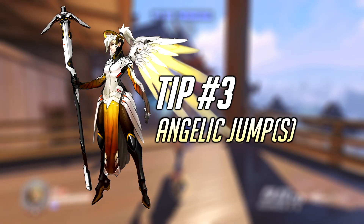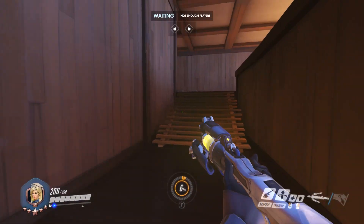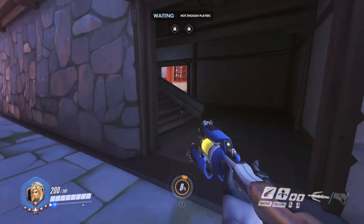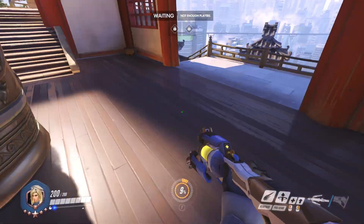Tip number three: jump spots — or rather, just one Angelic Descent jump spot. When defending on Hanamura and no one is around to taxi you back to the fight, use Angelic Descent to make it over the notorious Hanamura Ravine. You'll get back to the fight quicker and arrive from a safer angle to rendezvous with your team.